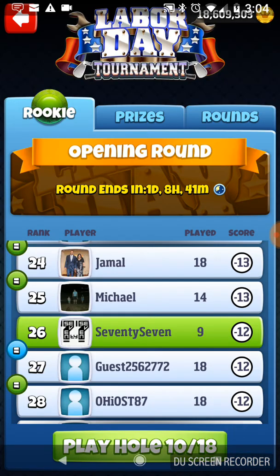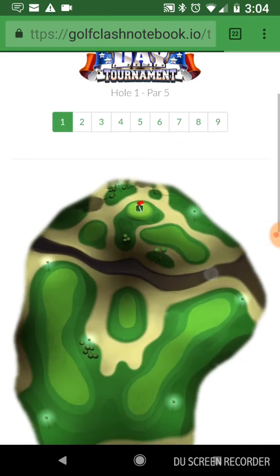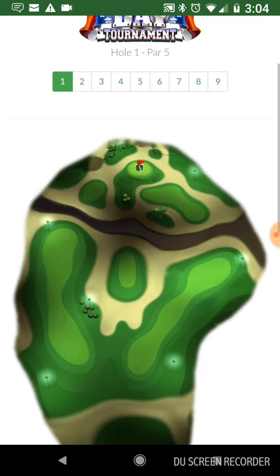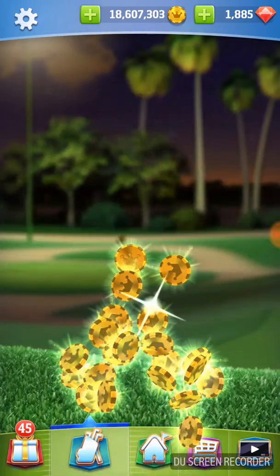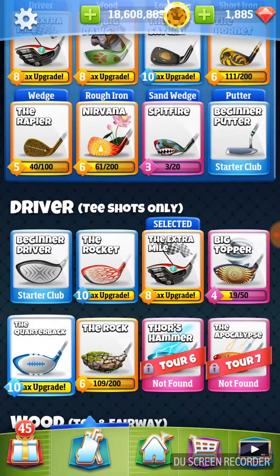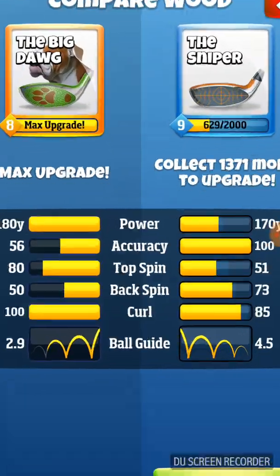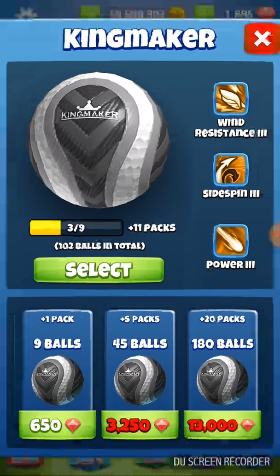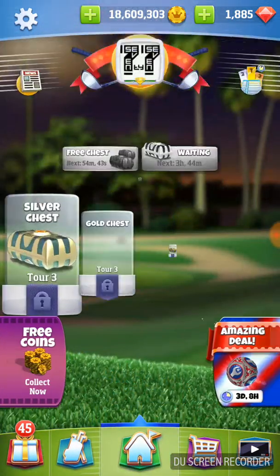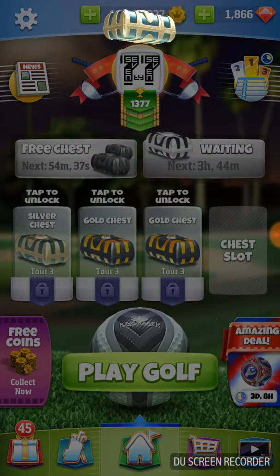We're on hole number 10. We're back at the beginning. On this hole we're using a quarterback, a sniper, and a kingmaker — those should be the only clubs we need. Saturn's fine, Hornet's fine, the rest of those clubs are fine. We're going to need a quarterback, a sniper, and a kingmaker. We're going to clear out this spot here — it saves us one gem.